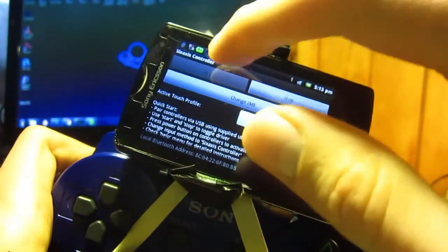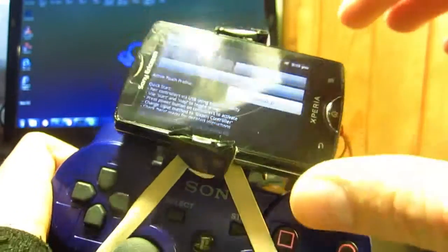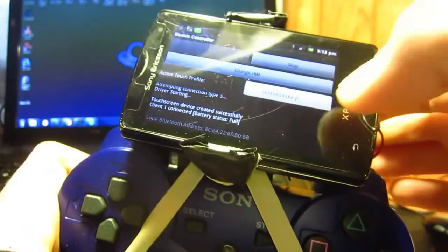Once the 6-axis controller is working — granted your phone is rooted or jailbroken — push the magic button on your PlayStation, it flashes a few times, and now it's connected.